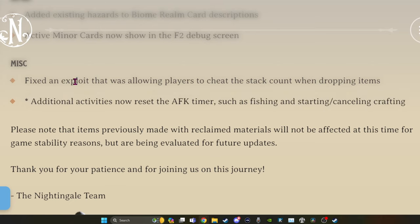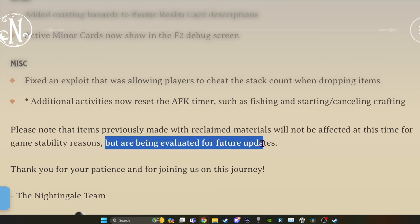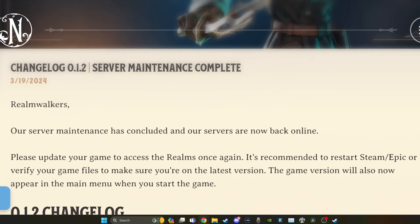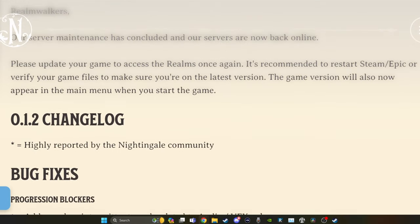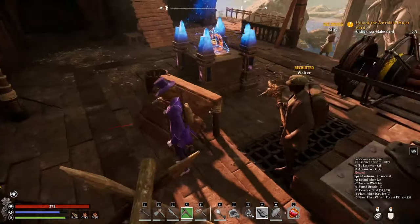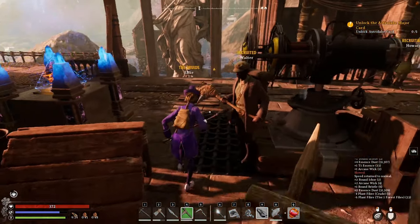And if you did use this exploit for getting items with the reclaimed materials, they're saying that the items previously made are not affected at this time for stability, but they are being evaluated for future updates. So you may end up losing those items. Another thing I was looking for that I didn't see in here is that they said at some point there are going to be new recipes coming in the ascended realms - I thought that would be coming soon, but I don't see anything about that yet.